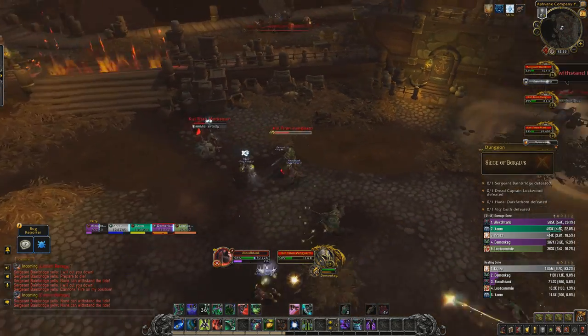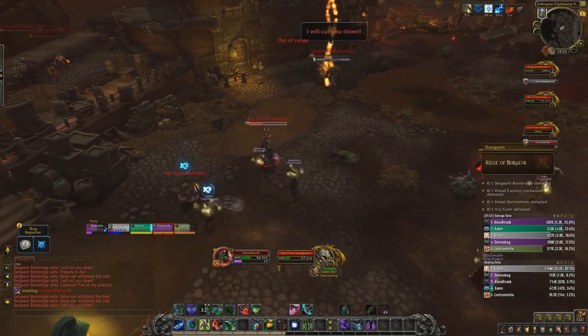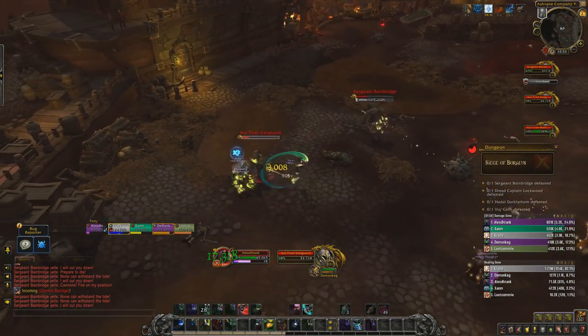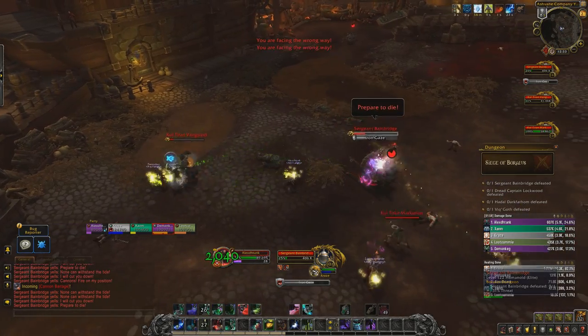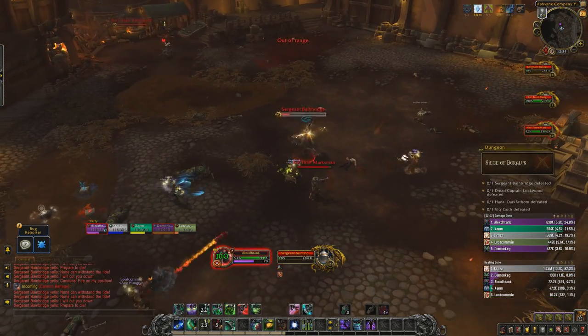Immediately after either of these pull-ins, the boss will cast Steel Tempest, dealing damage to anyone nearby — you've just got to make sure you move from it. Throughout the fight, Vanguards and Marksmen from the trash before will occasionally spawn in. Make sure you avoid the Heavy Slash and heal the random Molten Slug damage, while DPS kill these guys off first.